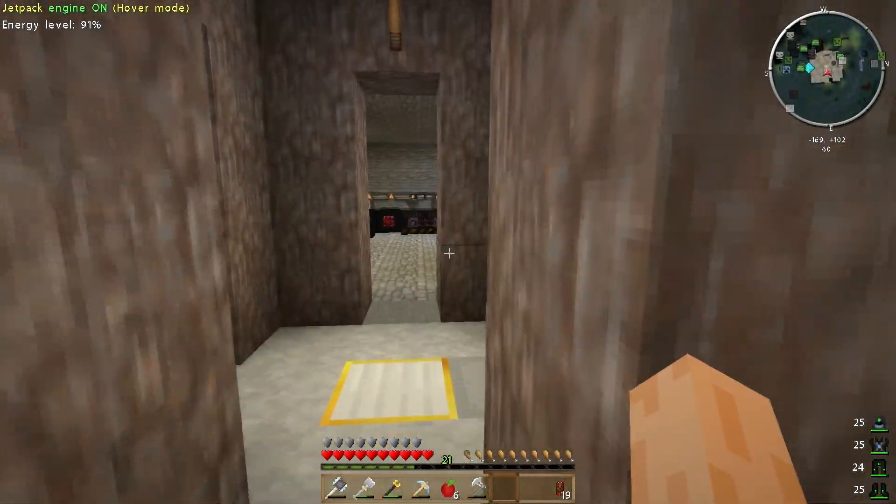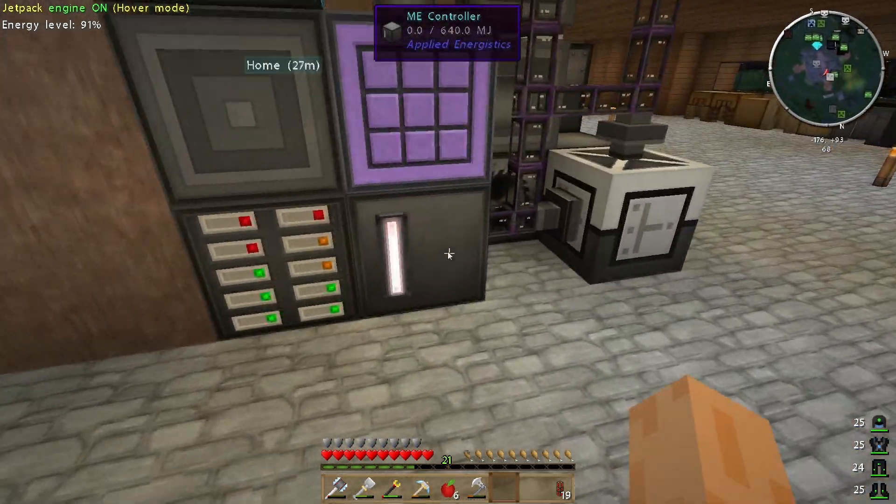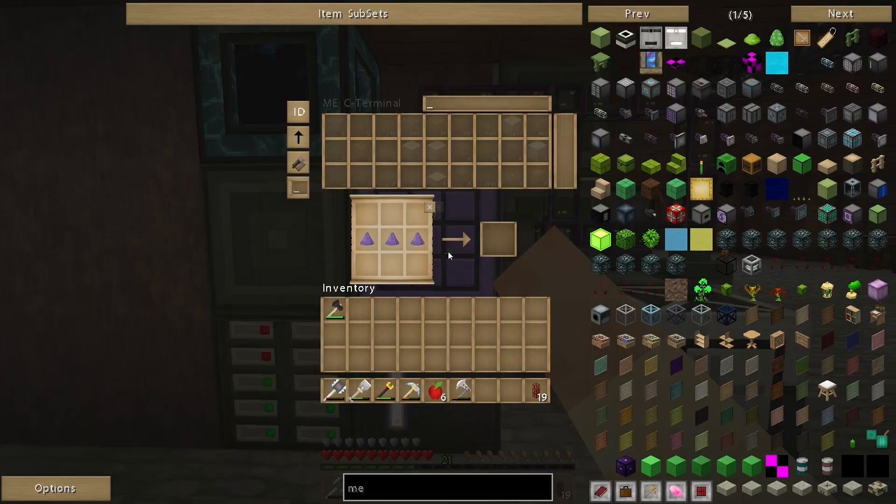So if we have a look upstairs — pop up like this and go to the ME controller — you can now see it's got 32 assembled containment walls, 24 heat vents, a pattern provider, and a crafting CPU. Marvelous.